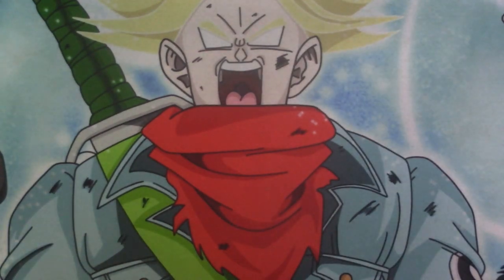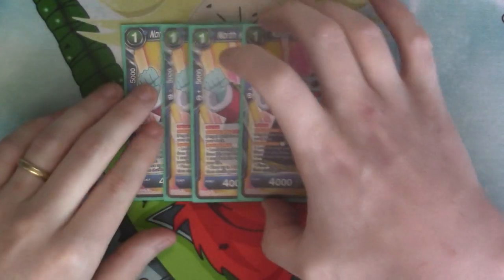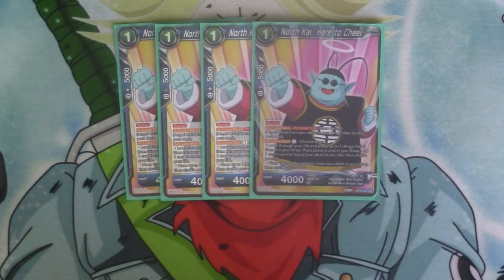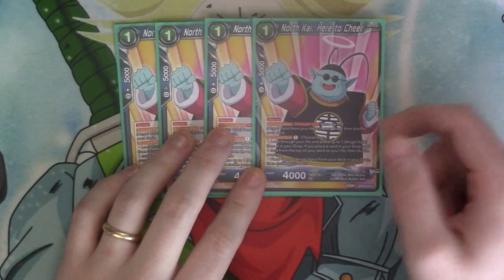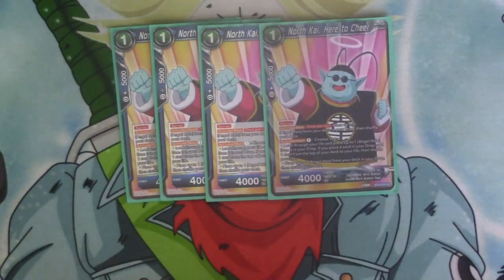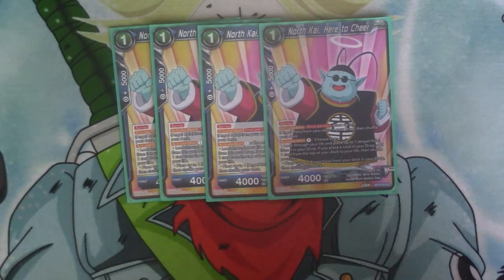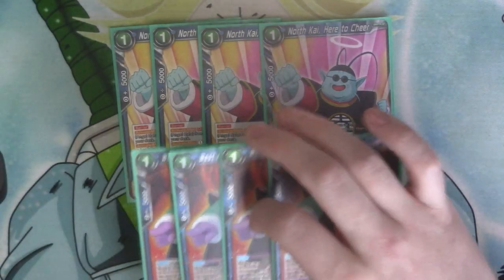Onto the one cost battle cards. We have four copies of North Kai. This is a card you need to see turn one really because it helps you get going with the deck. It's got Barrier. Activate Main once per turn where you can place up to one Angel Halo from your deck into drop. He's also got an Activate Main costing energy to do exactly the same thing, but you can also do it from the life — place one Angel Halo from your life into your drop and then place a card from the top of your deck into your life, so you do get a life back for it.